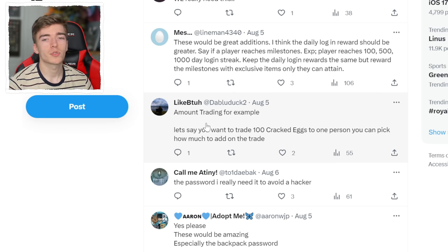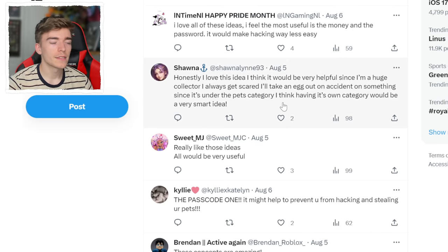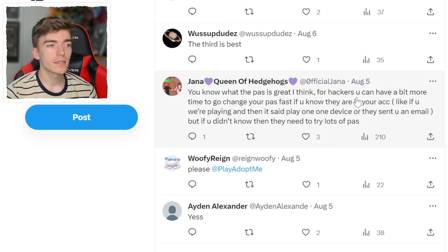This person said they should be able to do amount trading — to trade 100 cracked eggs at the same time, being able to stack up the trade the same way that pets stack in your inventory. Just type a number of how many you want to trade. That would be really useful for me because I have to do like 20 trades to try and get 100 eggs when I do 100 egg hatching. Also, some people say it's good because they're huge collectors and they get scared they'll take an egg out by accident. I'm always scared when opening gifts and I've actually opened really rare gifts multiple times by accidentally clicking on them, so locking away certain gifts would be useful.